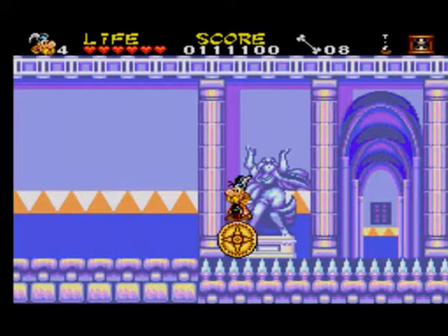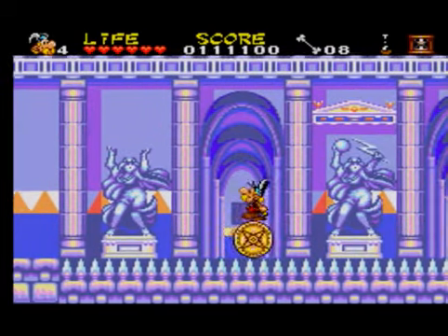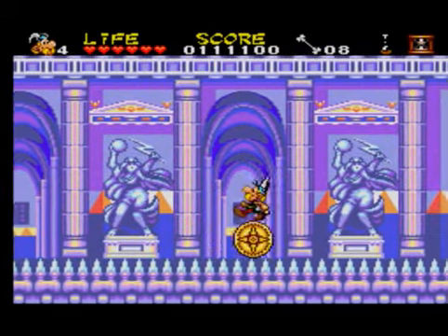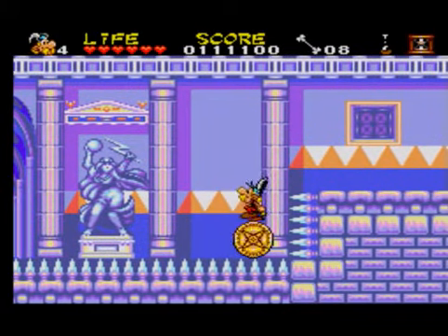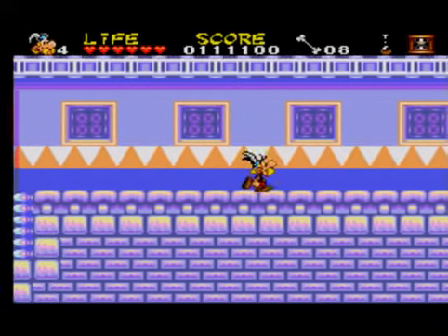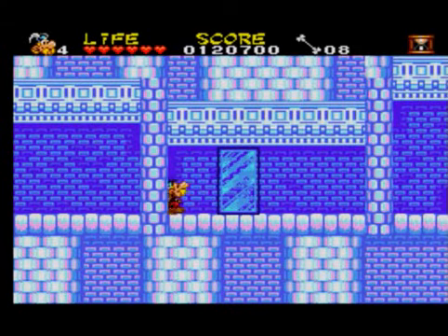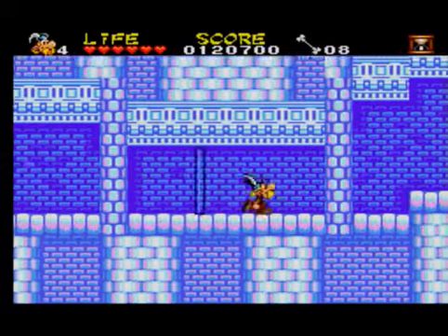If you press the switch it makes the shield appear. Pressing left will make you go right and pressing right will make you go left, so be careful — don't go into the spikes. Carefully slow down near the spikes — then jump off. If you don't have the herb you can't exit, so you have to have the herb. Punch that to let you past.